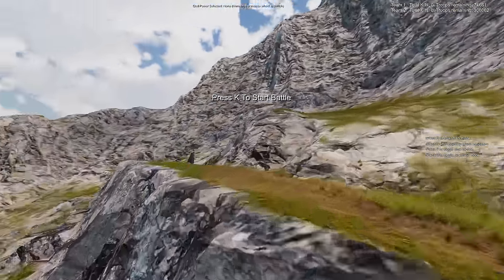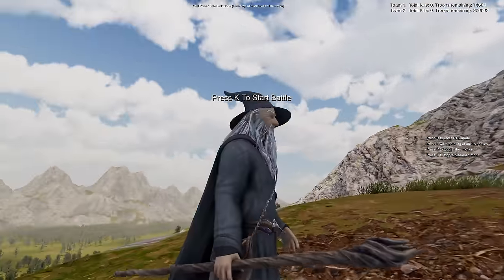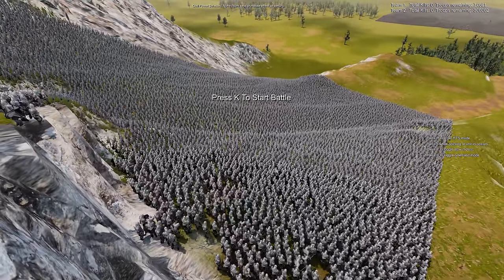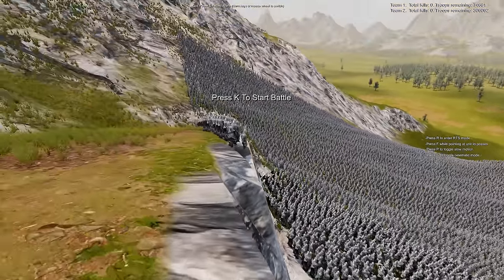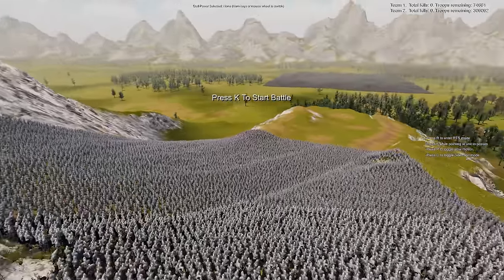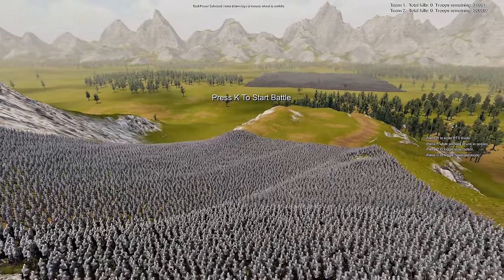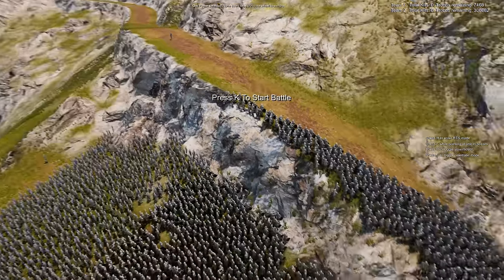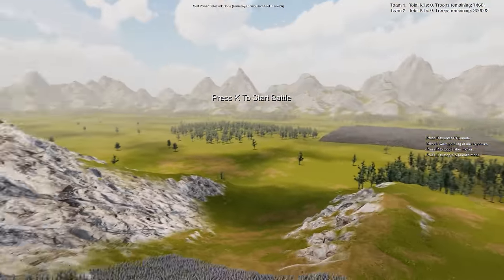Leading them courageously from behind is Gandalf the Grey, because we apparently don't have Gandalf the White. These guys are set to guard, which means they won't rush in and attack. However, if a target comes close enough they will run at the target. Gandalf is set to attack, so he's going to probably just bustle through these guys like, come on, kill them.